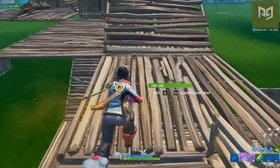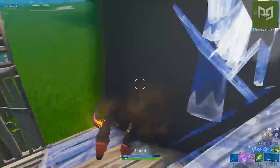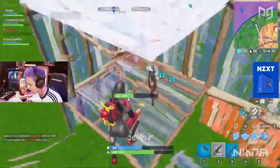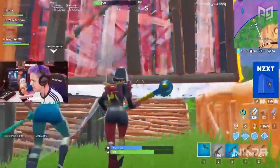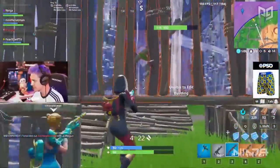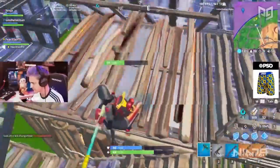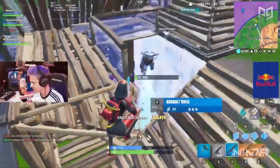Or they might pretend as if they're ramping up, but instead of peeking over the top of the ramp — which would be expected — they edit their builds and fire through the openings instead. Building between shots is still really useful and should be done often, you just need to make sure you're not telegraphing your peek too hard. In conjunction with building between shots, look to swap up and create new angles often so that your opponent has a harder time tracking you.